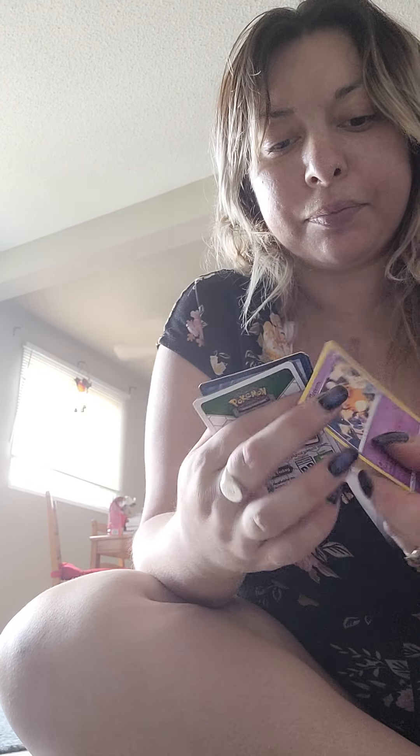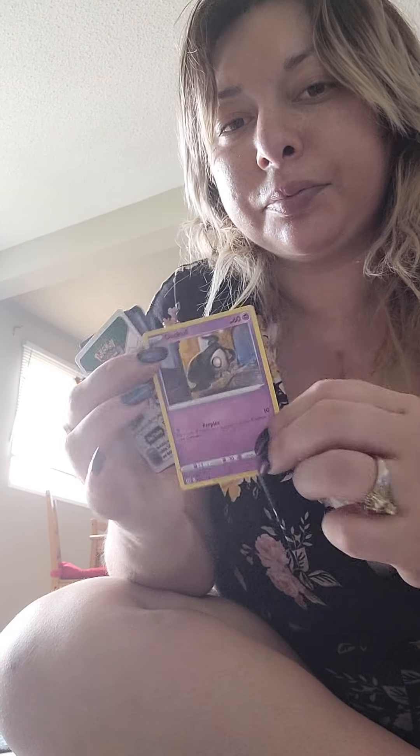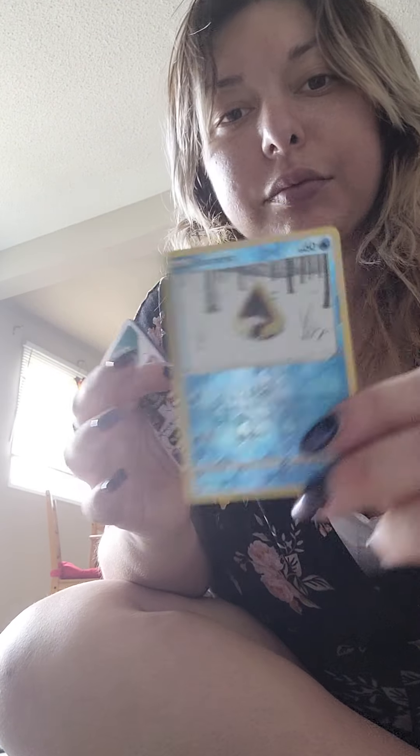Alright guys, so the first one I got was D-Danae — I don't know if I said it right. Like I said, I suck at pronouncing these, sorry y'all. Cub 2. Duskull. Farfetched — this one's actually really cool, it looks like it was drawn out, check that out guys, it's pretty cool. Execute. Snorunt, which is also a holo. So so far we have two holos.